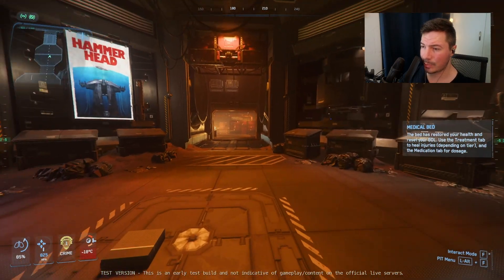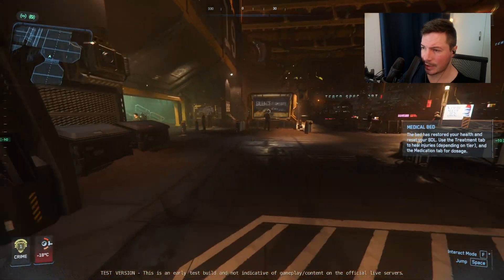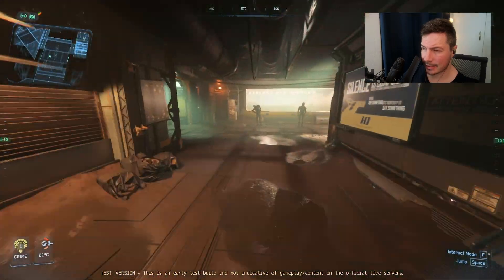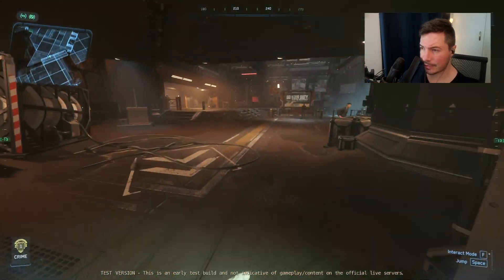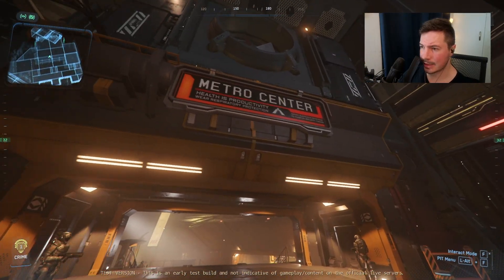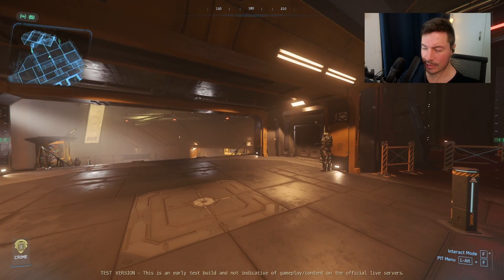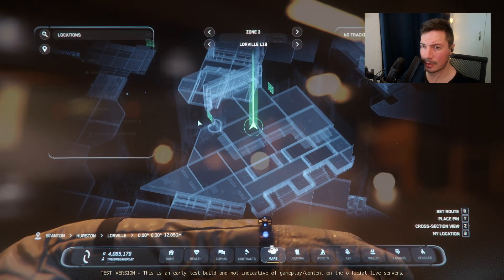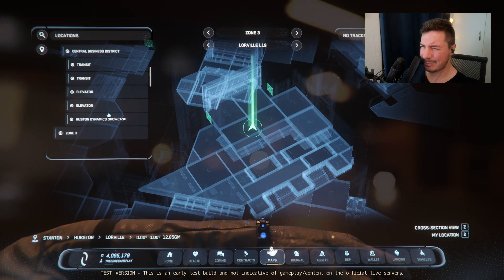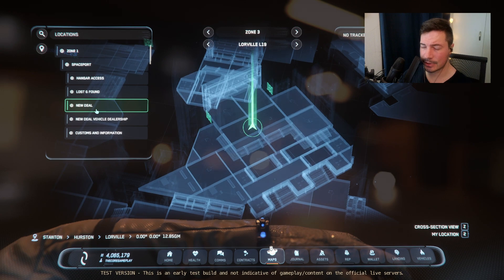For example, right now I am in Lorville and I want to find the spaceport, but if I open up my map there are no drop-downs. To fix it, you just need to move around in the city a little bit. We came from the hab area, so if we move up the stairs and take a left, we reach more of a common area where everything connects — the metro center. Now that we're in the city, if I open the map the drop-downs will start to appear.